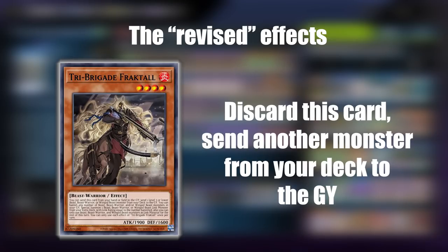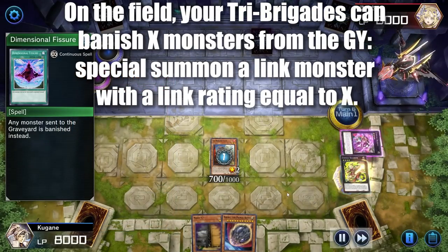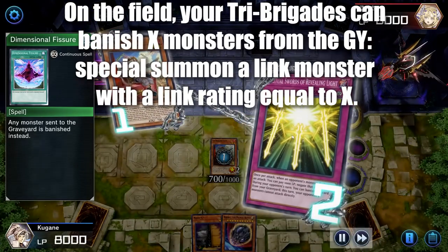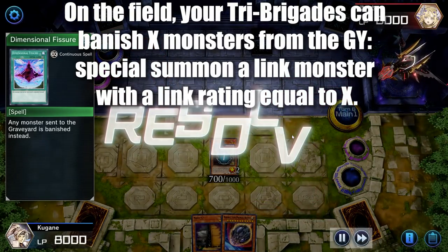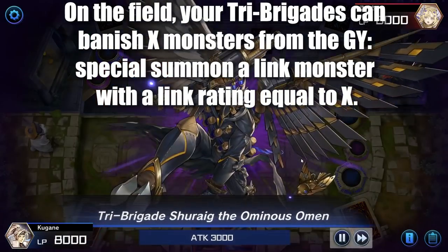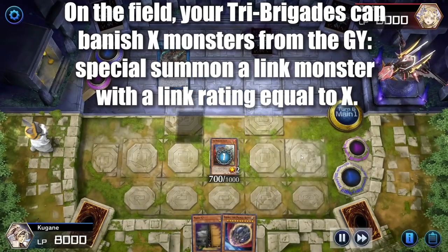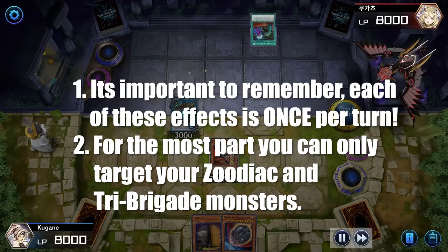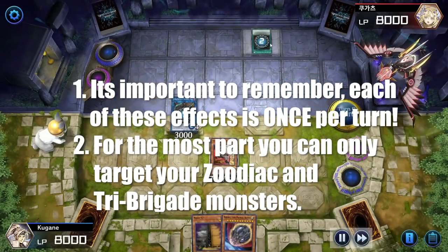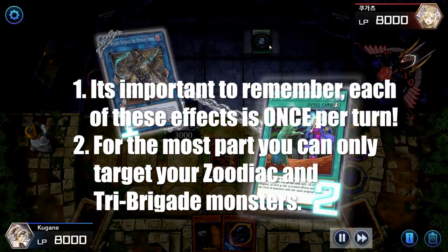Finally, Fractal has the effect that you can discard this card in order to send another monster from your deck to the graveyard. On top of that, the in-deck Tri-Brigade creatures have an on-field trigger where you can banish X monsters from your graveyard in order to special summon a link monster with a link rating equal to the number of monsters banished. It's important to remember that each of these effects can only be triggered once per turn per creature, and you can mostly only target Tri-Brigade and Zodiac monsters in your deck.